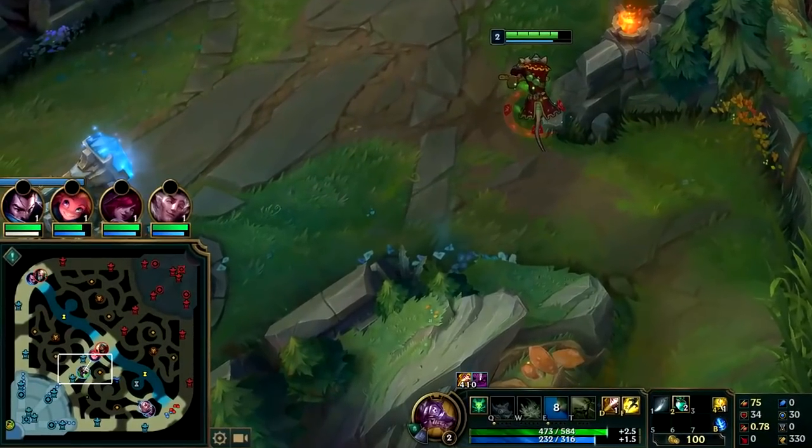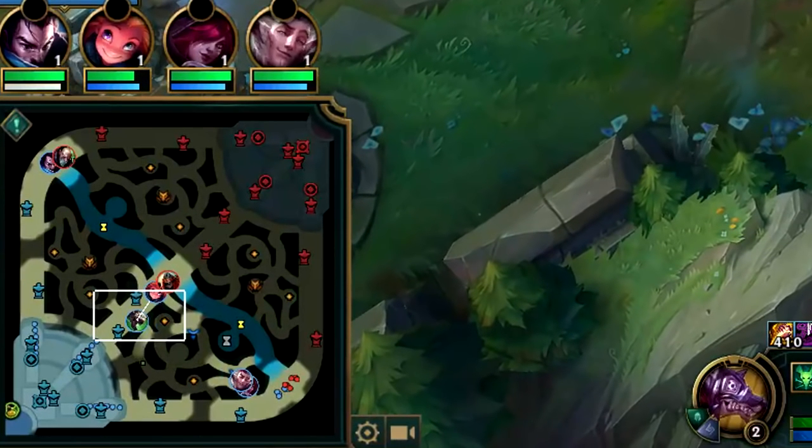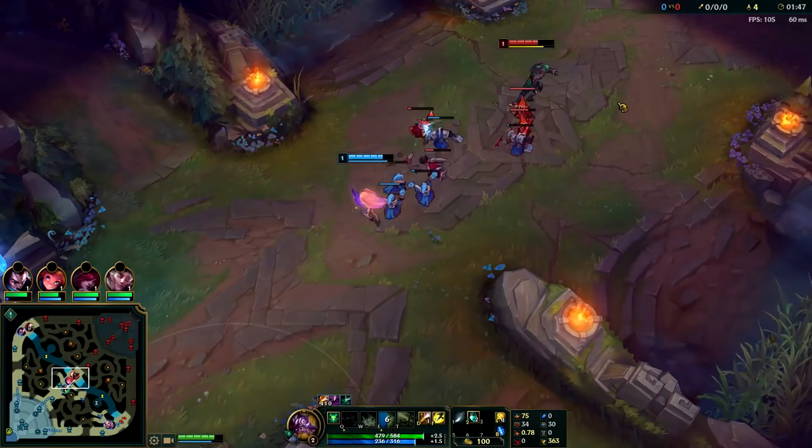Since I'm on this side of the map my only real option is to gank mid lane right now because top lane is too far away. I have two options: I could either go through the river or come through the lane. In this instance I feel like the enemies warded the river area, so if I walked over there they would have seen me. So I'm just going to walk left as if I'm going to my blue buff when in reality I'll go invisible and walk through the lane.